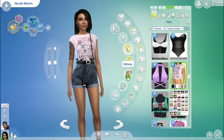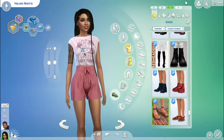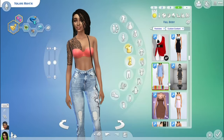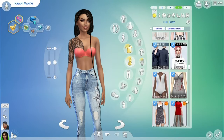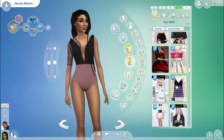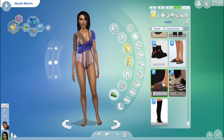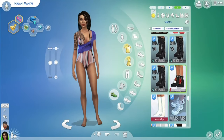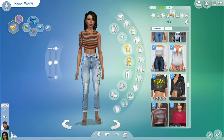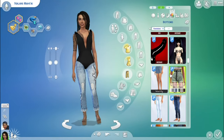Let me talk about the Island Living pack for a second. I was messing with the makeup and I realized there is no island-style makeup — like where's the tribal makeup, the face paint? You know, people in island cultures have tribal markings on their faces, and there was basically nothing like that. There was like one makeup option — what the heck?